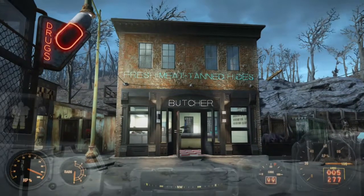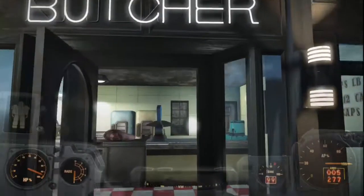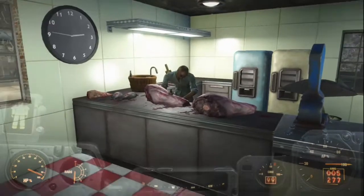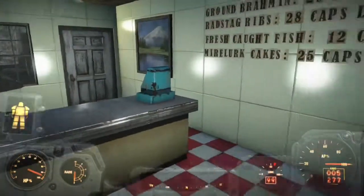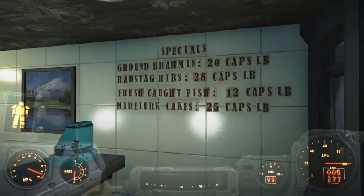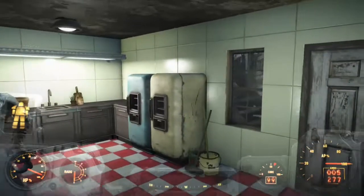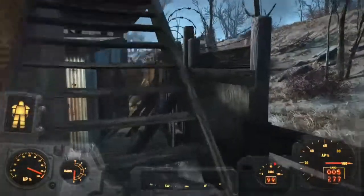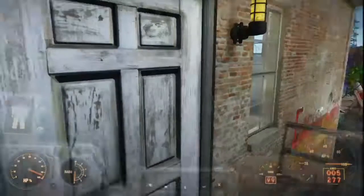Here we are at the butcher shop. As you can see — fresh meat, tanned hides. The butcher makes a lot of money, so he was able to have a brick building built just for him. We have some specials: ground brahmin, radstag ribs, fresh caught fish, and mirelurk cakes.